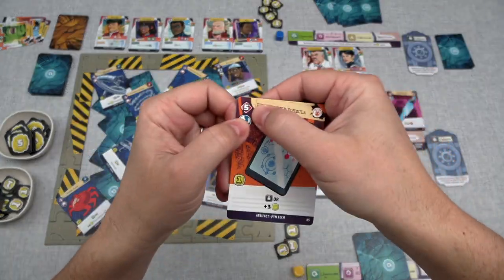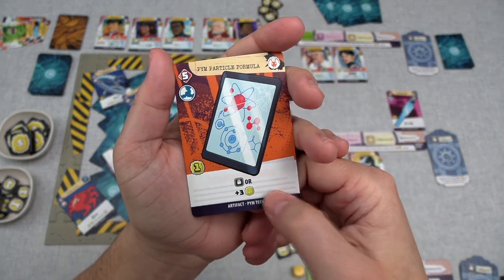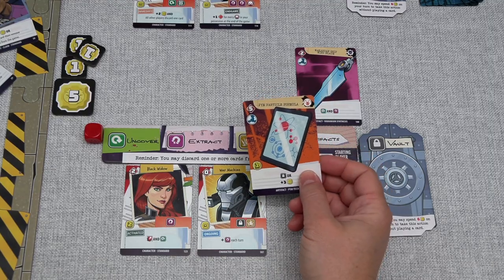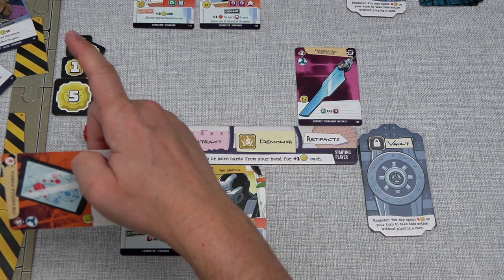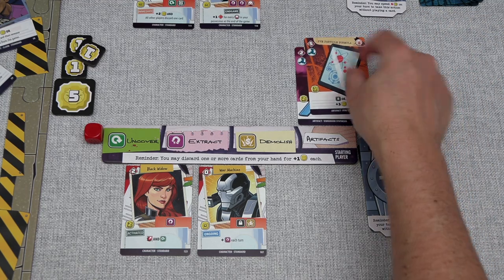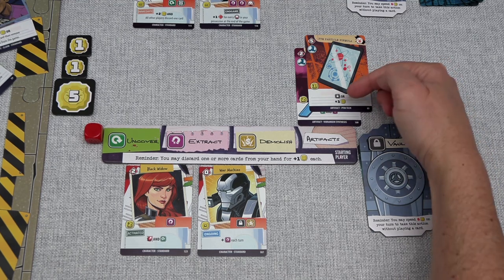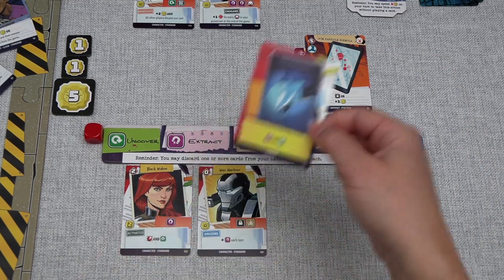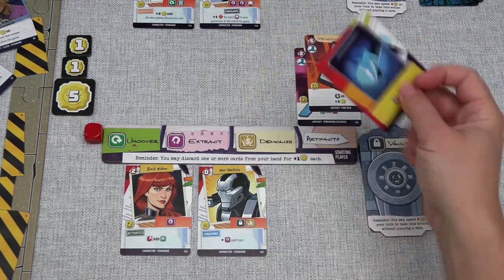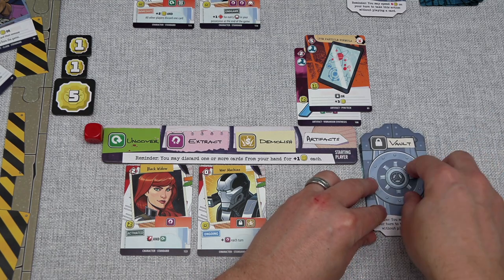I'm going to play this now — there aren't any character recruitments requiring vault actions currently, so I'm putting it into the artifact spot. We can spend one influence, and I think we're just going to vault a card at this point in the game. Let's get rid of one of these engineering cards — they do let us extract, but we have lots of ways to do that and our other cards are much more powerful, so we'll put it in here so we don't cycle back into it.